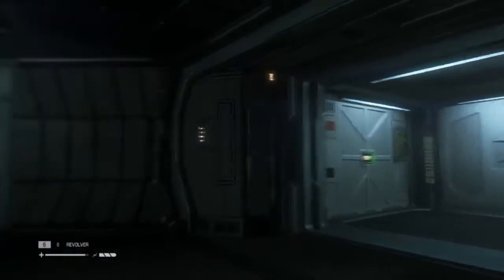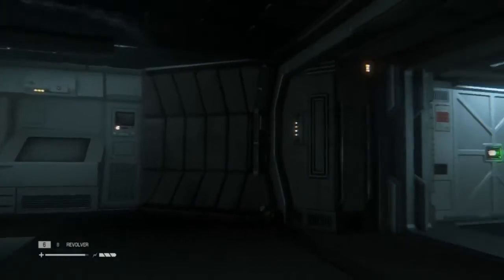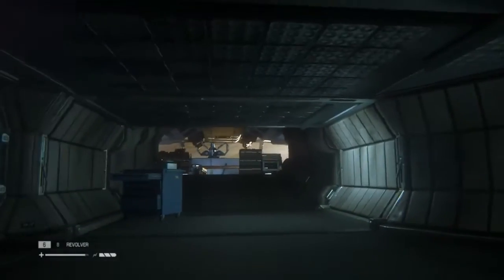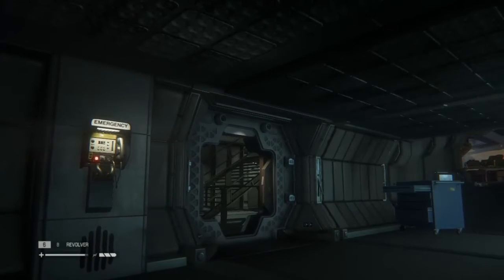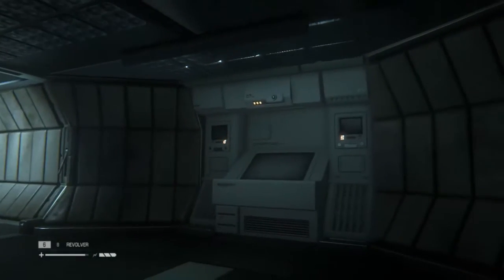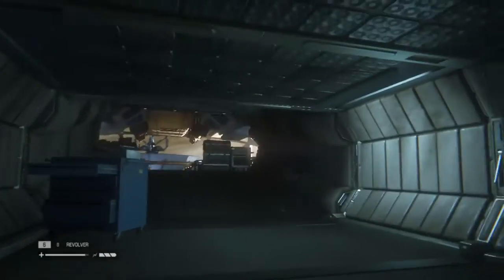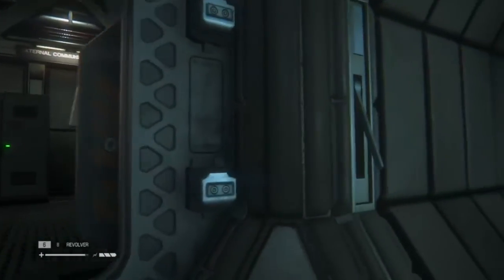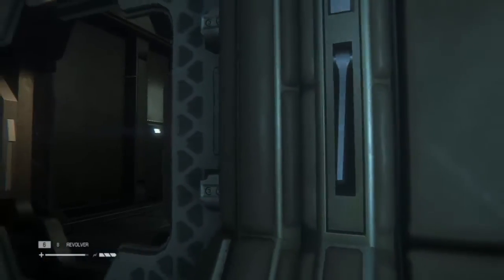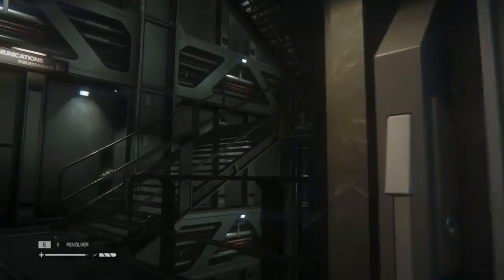Hey guys, welcome back to Alien Isolation's Fensible Station. More importantly, we are in Sexton's Communication Tower. We have watched some androids get very hands-on with some people that are still around, so we're avoiding them now. We have also spotted the Xenomorph at least once, and I don't really want to encounter it any more than that.